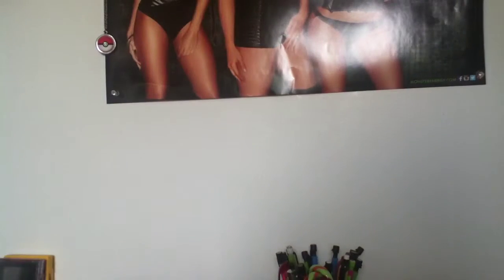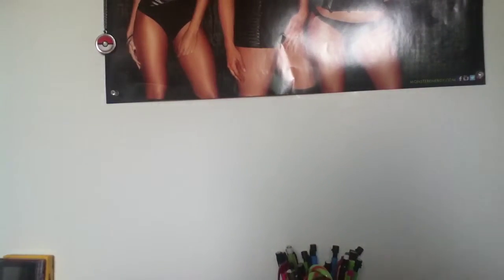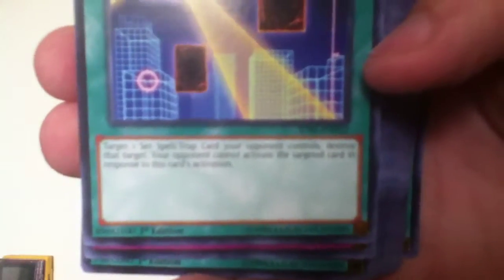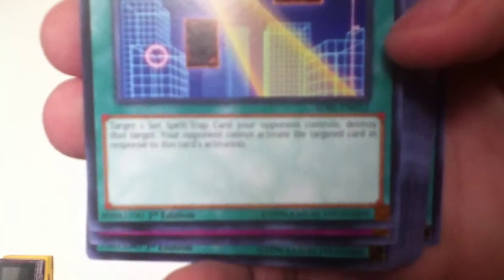Tuning. Add one Synchron Tuner Monster from your deck to your hand, and then put the top card of your deck into the graveyard. Reinforcement of the Army. Add a level 4 or lower Warrior-type monster from your deck to your hand. The Warrior Returning Alive. Target one Warrior Monster in your graveyard and add that target to your hand. Dark Eruption. Target one Dark-type Monster with 1500 or less attack points from your graveyard and add that target to your hand. One for One. Send one Monster from your hand to the grave and special summon a level 1 Monster from your hand or deck. Night Beam. Target one Set Spell or Trap card your opponent controls, destroy that target, and your opponent cannot activate the targeted card in response to this card's activation.